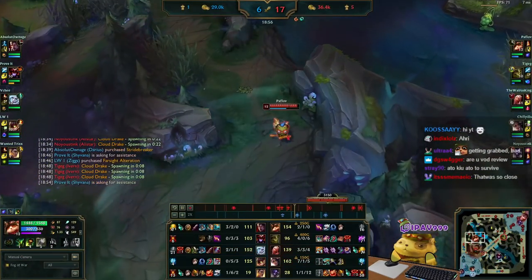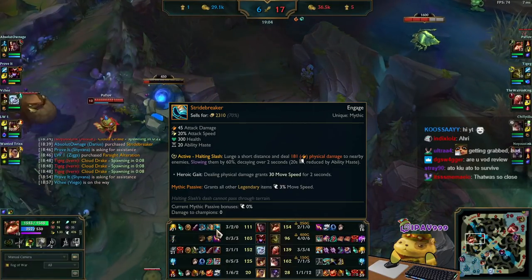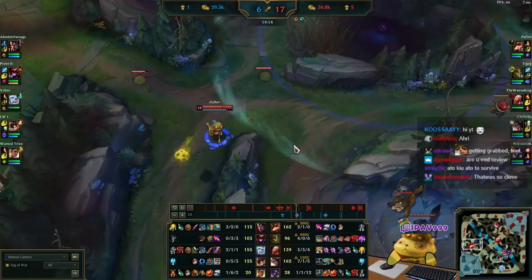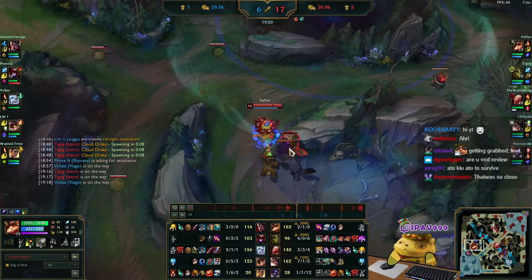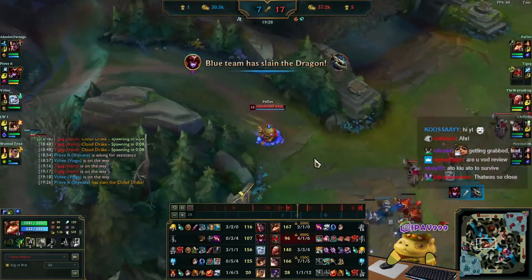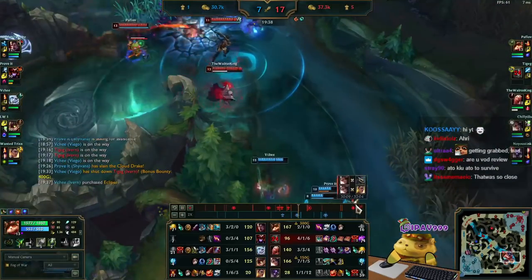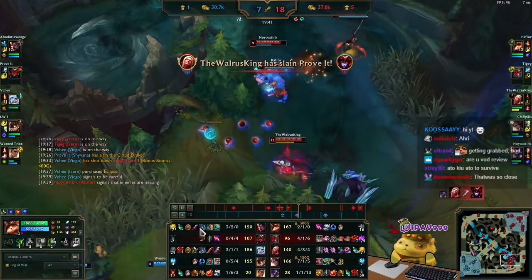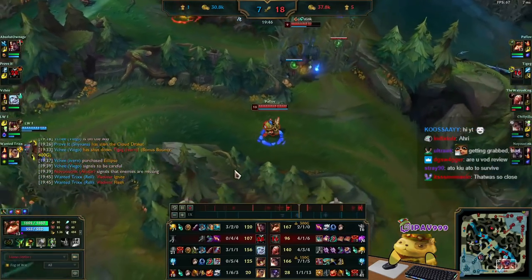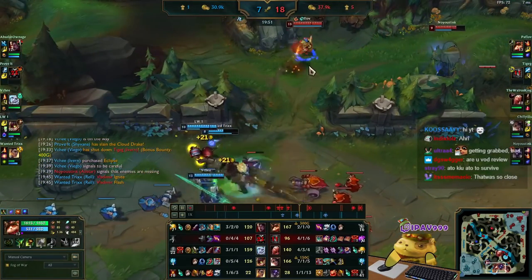Darius got about 2 kills out of that fight. After Darius gets Stridebreaker, you have to be very cautious because he gets a lot of mobility and a slow through that item. In a teamfight, you can decide to group or not depending on what it looks like. Usually I group nowadays because grouped fights are way better than split-pushing, and damage on every champion is just so high — even Teemo.